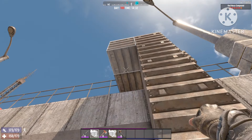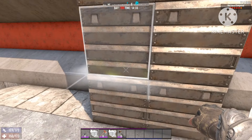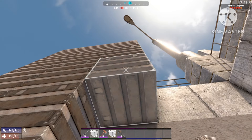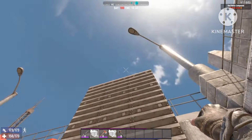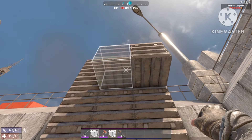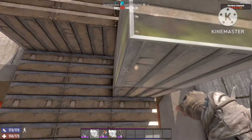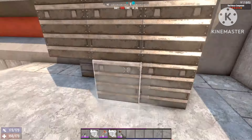We want them to be able to access our stairs easily - we don't want them to get stuck and struggle. Since we're running a 64-zombie hard night there will be a lot of them, we don't want them getting in each other's way and obstructing each other. Now you're just gonna make some normal stairs - it's not hard, it's a very simple build.